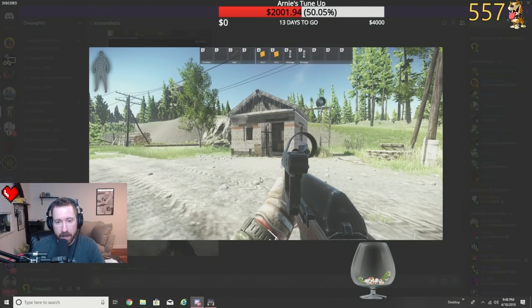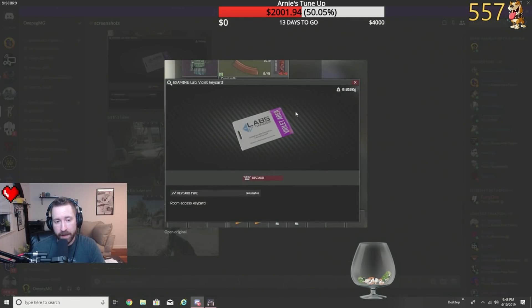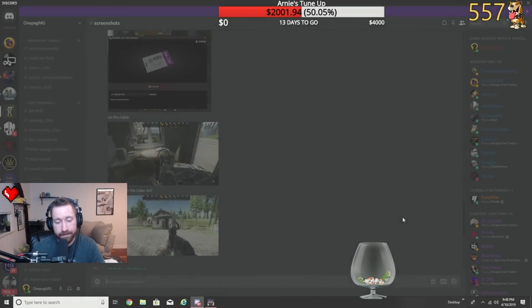First we have the manager's hut at the lumber mill, which is kind of in the corner of the lumber yard. If you go inside, on the desk right here where the reticle is pointing, you will find the violet area key.